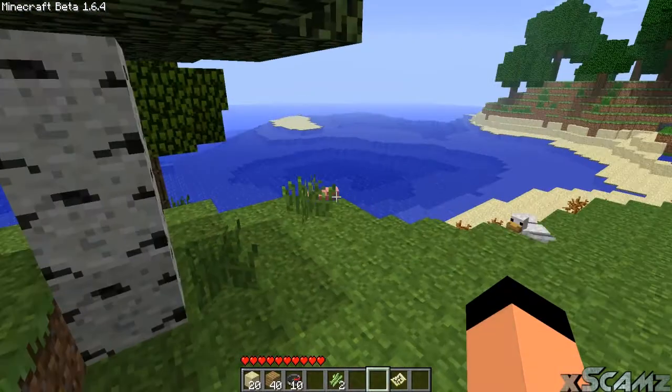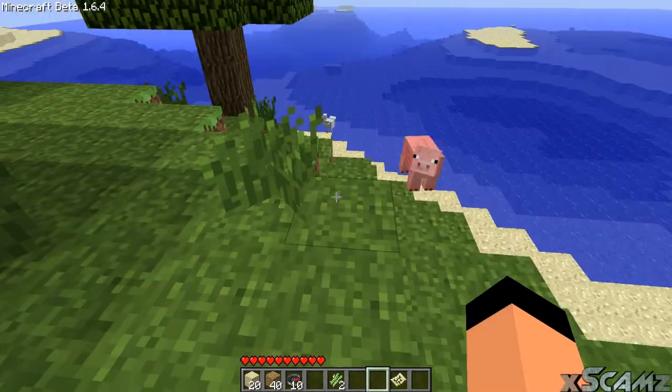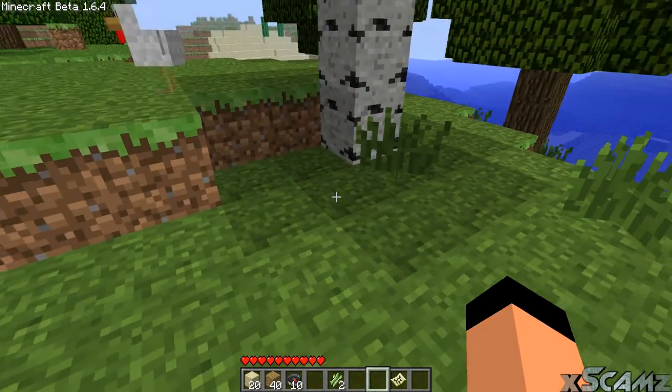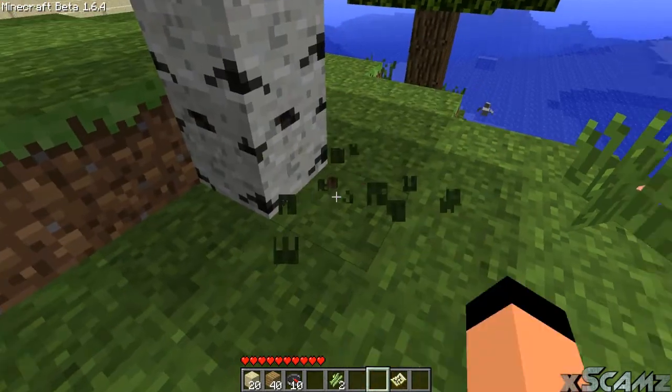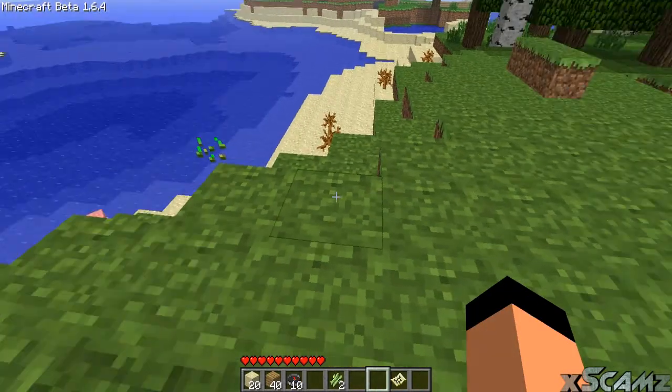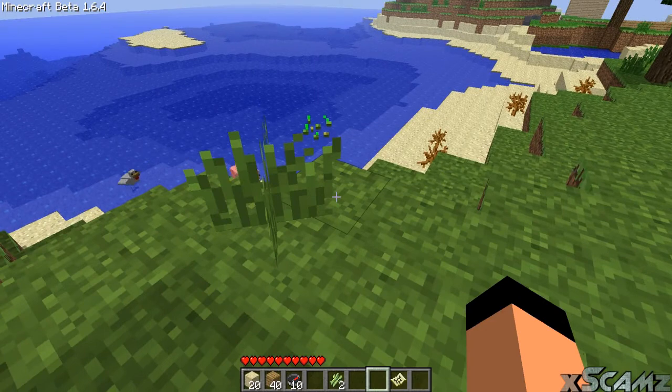Now I'll show you that this grass is a new feature as well. The grass is destroyable with one hit — you don't need a hoe. And as you can see, they drop seeds.